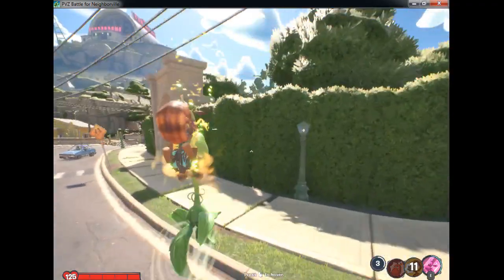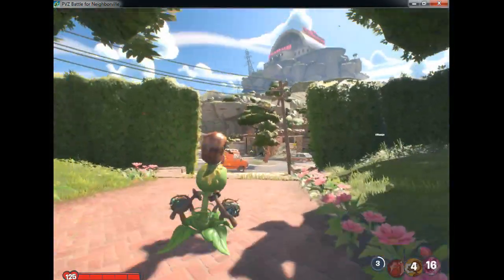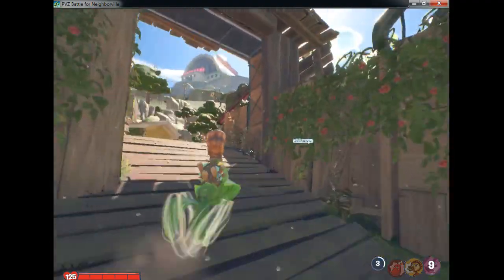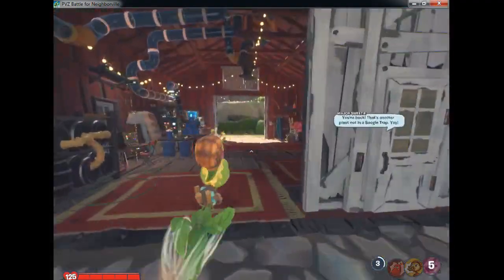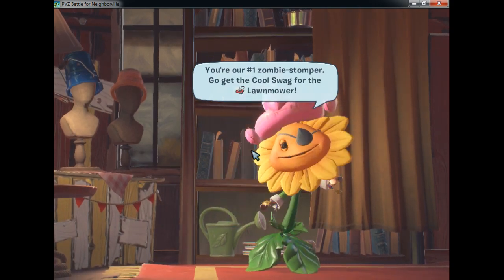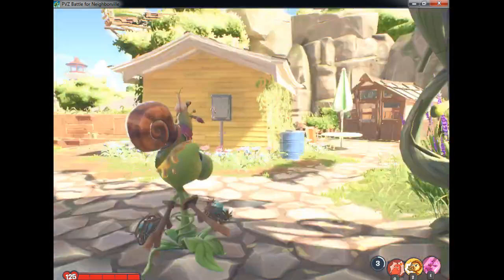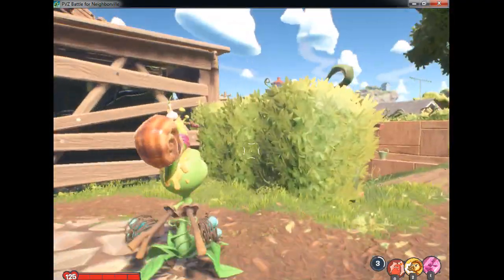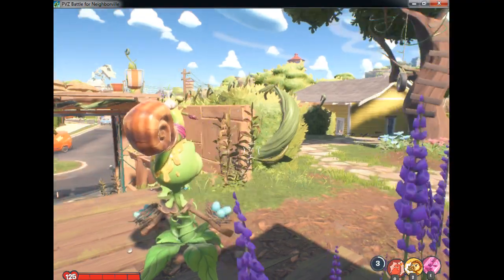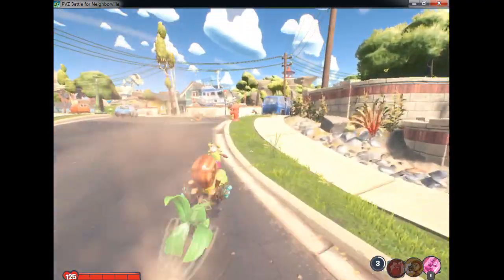I'm gonna go and talk to Sunflower. I think Sunflower is like over here. Yeah, she's over here. Sunflower! This is our little base — our one zombie stomper. Go get another cool slime for one more. Where is the lawnmower though? Where's the lawnmower? It doesn't show me.